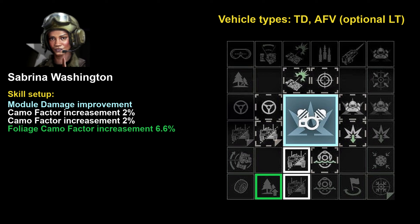The first three skills I suggest to develop are two camo factor increment skills and one foliage camo factor increment skill, which will boost your overall camo by four percent. If you take your vehicle into vegetation cover it gives you an additional six point six percent on top of that. Camo is quite important for tank destroyers and AFVs, so you get a total 10.6 percent camo increase while standing behind vegetation — very useful for setting up ambushes or flanking from bush to bush.